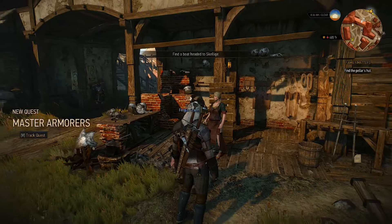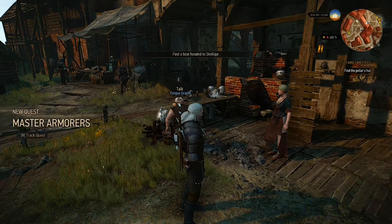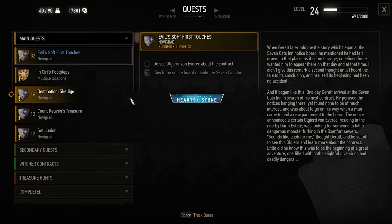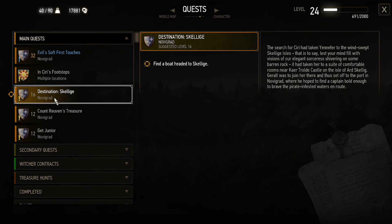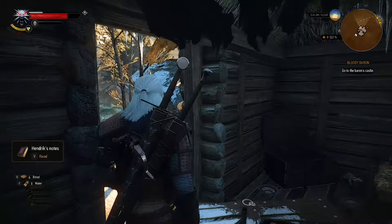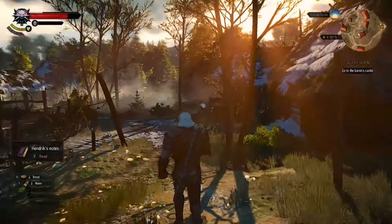After your talk, you will get a new quest named Master Armors. Now in order to continue this quest, you must first make your way to Skellige. If you don't know how to do that, start the main quest named Destination Skellige and follow up on that. But hear me out — you really should not head to Skellige before completing your quests and side quests in Velen and Novigrad. Make sure that you level up enough before heading to Skellige.